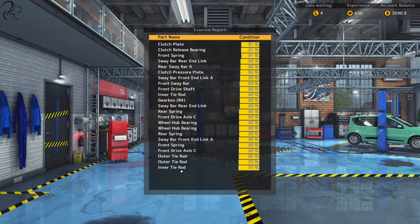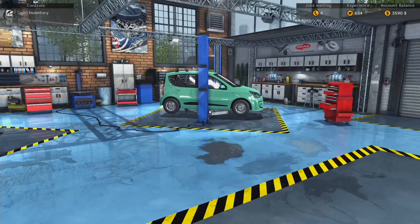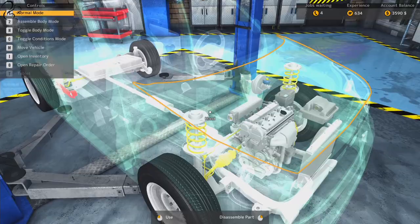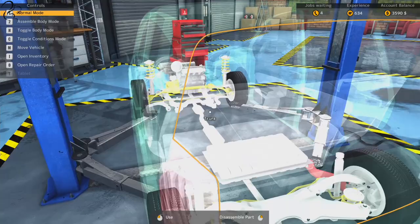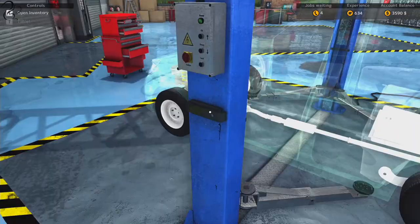Look at this - examine report. Wow. Front spring 61%. So if I now go over to my car, press H, and then press C, it shows in yellow the components that it measured. So if there was anything faulty, that would have shown it up. But it unfortunately doesn't tell me anything about the cap or the front wheel hub, which I was kind of hoping it would. That's a shame.